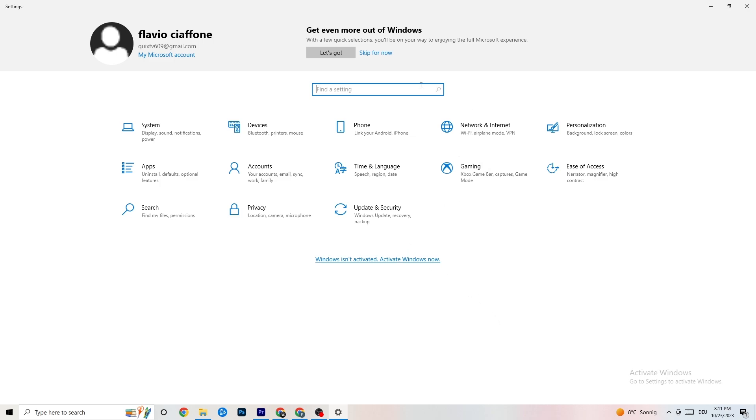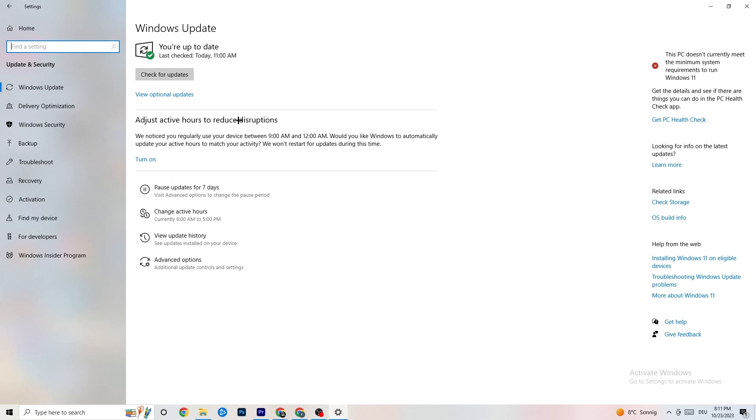Go back to your main Settings and click on 'Update and Security', then stay on Windows Update. Check for updates — I really recommend you update to the latest version of Windows because this will increase your system's power and help with every issue you're currently having. Update to your latest Windows version.